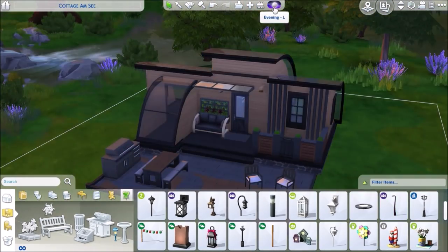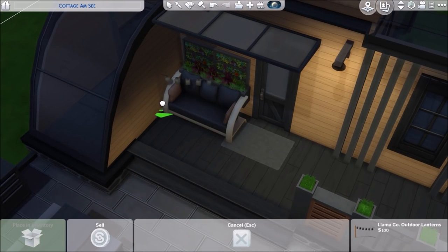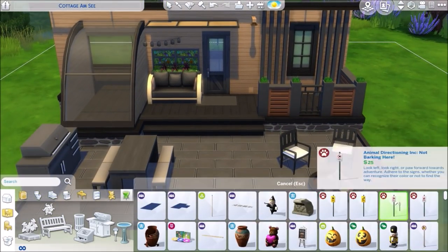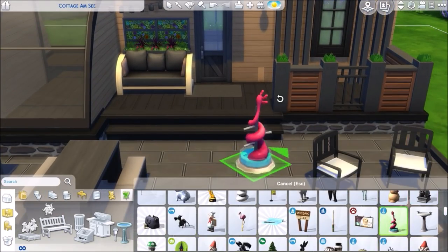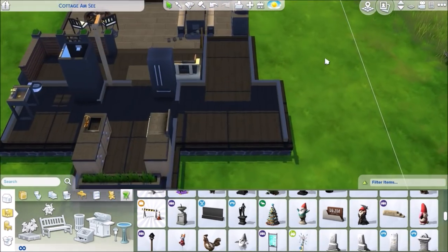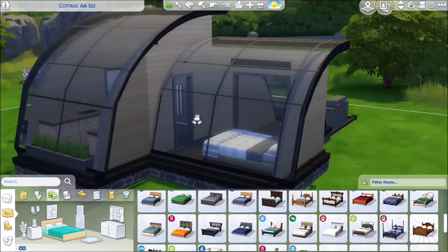This is pretty much the end of the build. I do add in a bed, and then I add in a laptop — because that's how much money I saved using roofing instead of walls. I was able to put in a laptop, a nice bed, a nice refrigerator, a nice stove, and a nice shower. It's like a pretty nice starter house, no lie. It's just very experimental looking, I would say. This house is available on The Sims 4 Gallery.